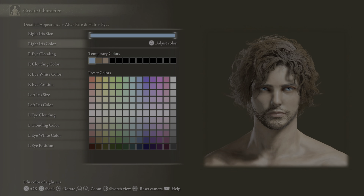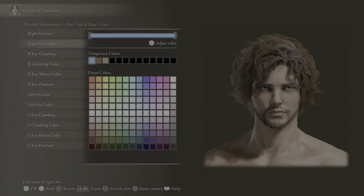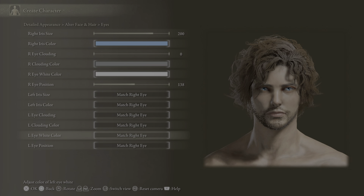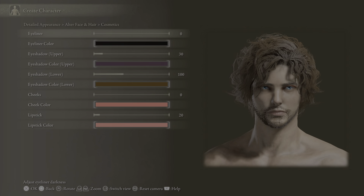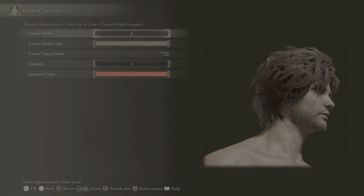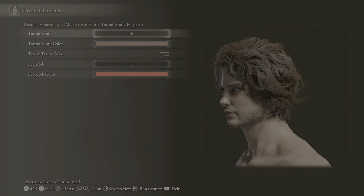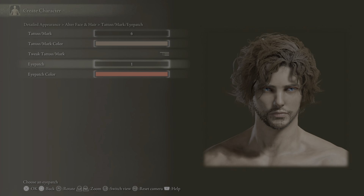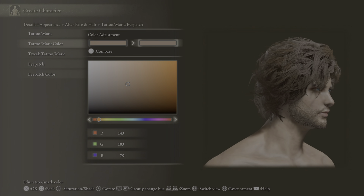Eyes — I kind of made my own eye color because I have blue eyes. Skin features: zero pores, 160 skin luster. I put it pointy on the dark circles — I want to have a little reality to them. Cosmetics I didn't really bother with, I just left it alone. Tattoos — I did put a scar right there just for like an added effect of character. It kind of blends in with the beard stubble.